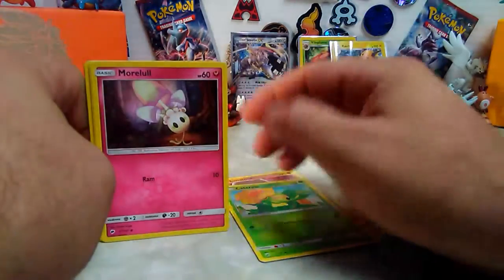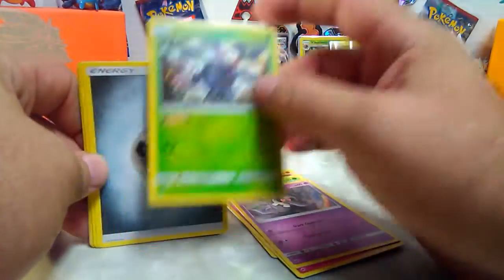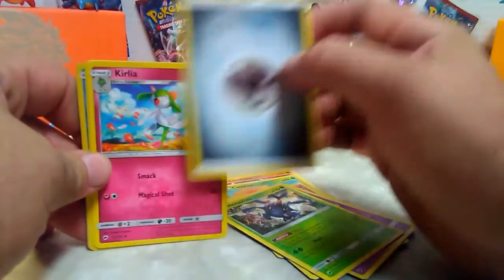Lunatone, Caterpie, Morlo, Duskull, Dartrix, Heracross, metal energy or steel energy.